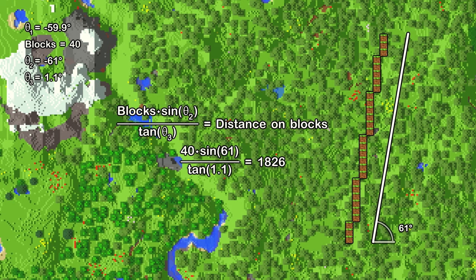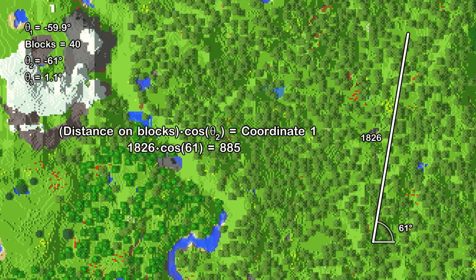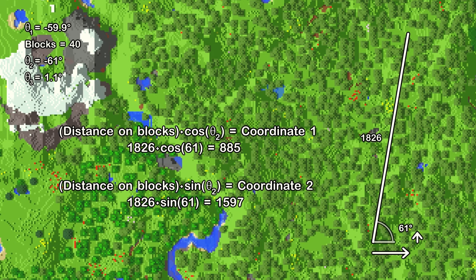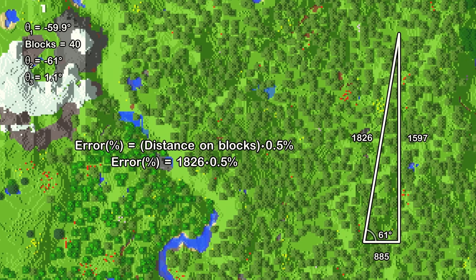By replacing our values in the equation, we get that we are 1809 blocks away from the stronghold. Now we use this equation to calculate the number of blocks we have to move in one direction, and this other one to know how many blocks to move in the other direction. Because the angles we use aren't 100% accurate, there's a margin of error of around 0.5%, which in this case is about 10 blocks.